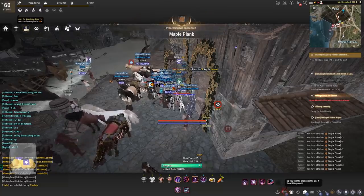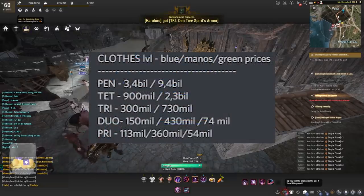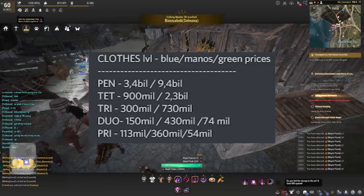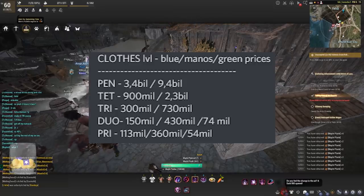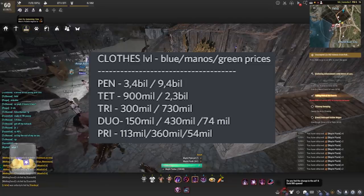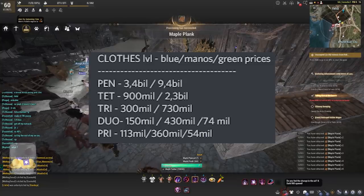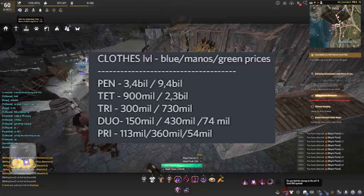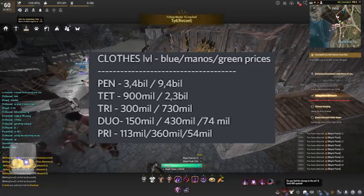I'll be starting with the blue prices and then naming the yellow prices. For a pen it will be 3.4 billion and then 9.4 billion for the yellow versions. Tet will be 900 million and then 2.3 billion. Tri will be 300 million for the blues, 730 million for the yellows. Duo will be 150 million compared to 430 million for the yellows, and then 74 million for the green prices. Pri will be 113 mil for the blues, 360 mil for the yellows, and 54 million for the greens.